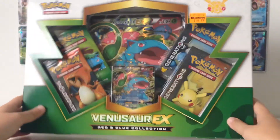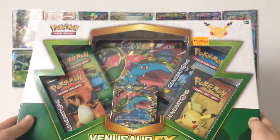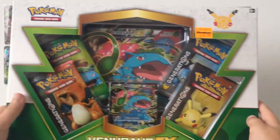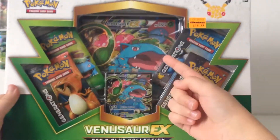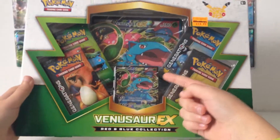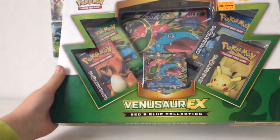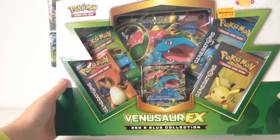Hello everybody, this is Sandra, and today we are opening a Venusaur EX Red and Blue Collection Box. As you can see, it is really cool. You get a giant Venusaur EX oversized card, then a small version of it, both in shiny, and then four Generations packs, which, as you know, are really good because I have gotten two of them in the past.